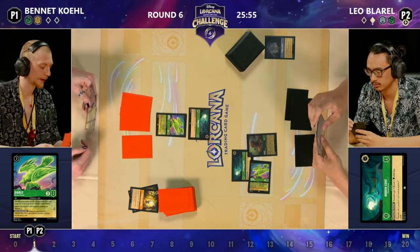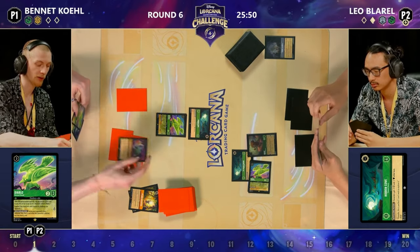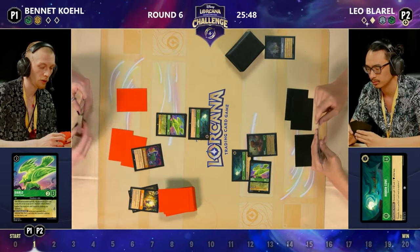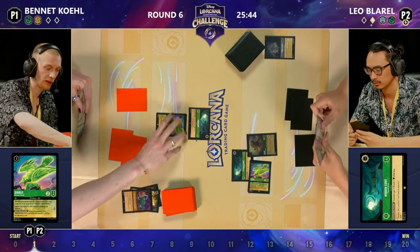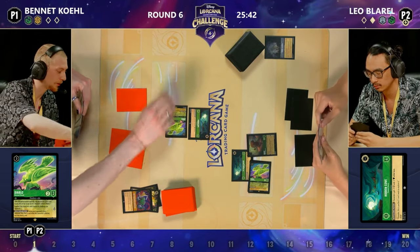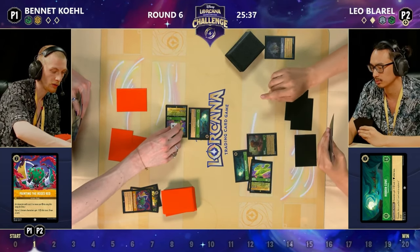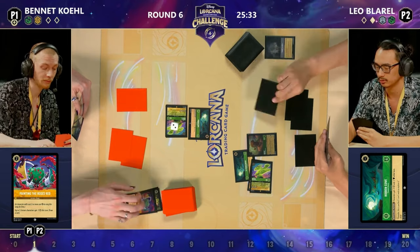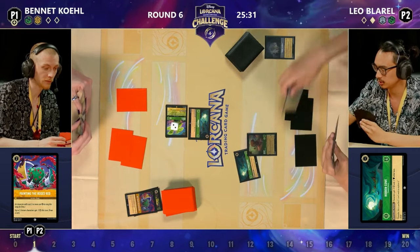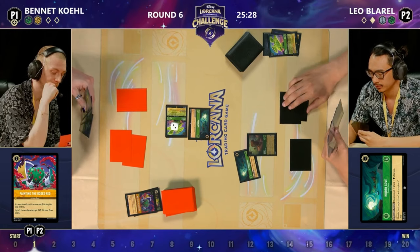Painting the Roses Red could be huge here — it can lower the strength of Diablo, making it now a two-strength character, and therefore Bennett's Diablo could remove it and remain on the board. That's incredible — a fantastic move. Taking two damage still, but as soon as that Hidden Cove is removed from Bennett's side, it will go. That was a beautiful trade, and the text on Painting the Roses Red says 'up to two chosen characters.'